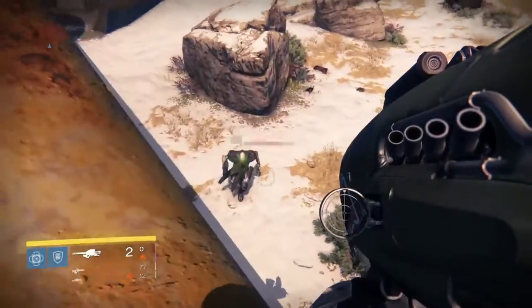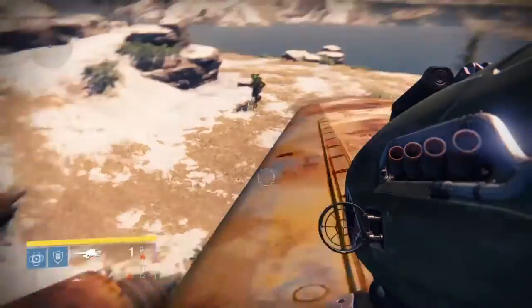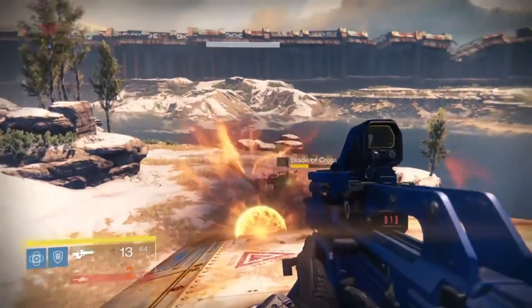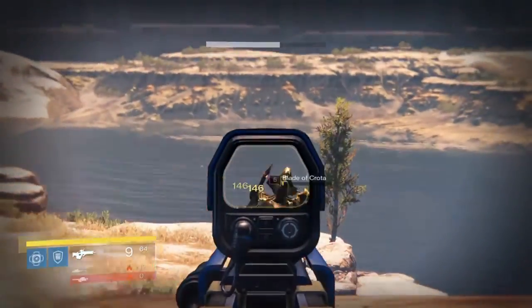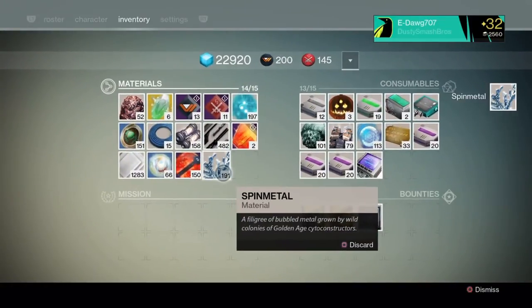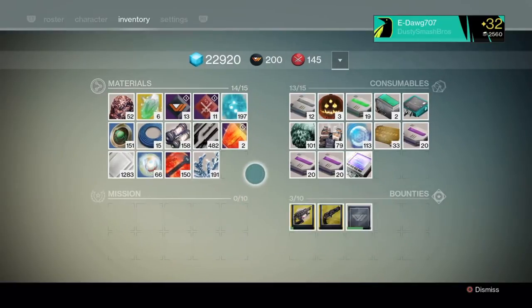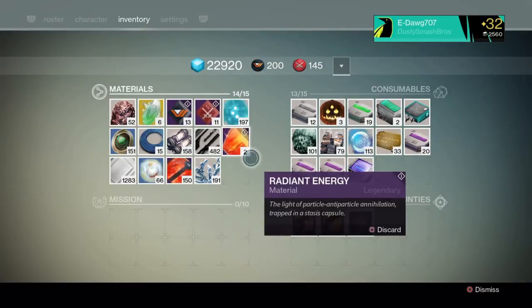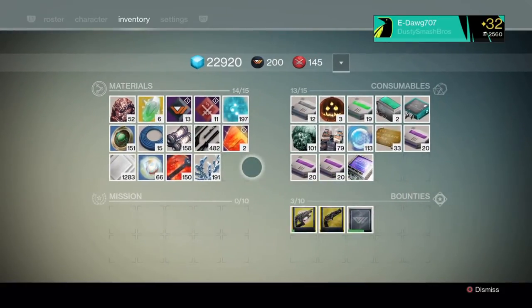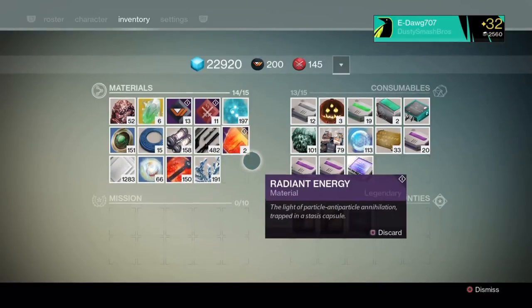This also essentially lets you transfer armor and weapons between characters without going to the Tower. You just take it off one character into the vault, then on the app switch over to your other character using the dropdown menu, go to Legend, scroll over to vault, find the item you want, click it, and in the top right select 'take from vault.' It's pretty easy — just a few quick steps.